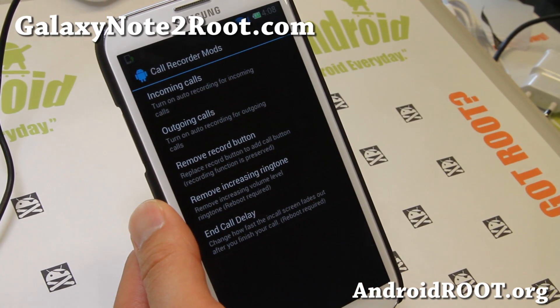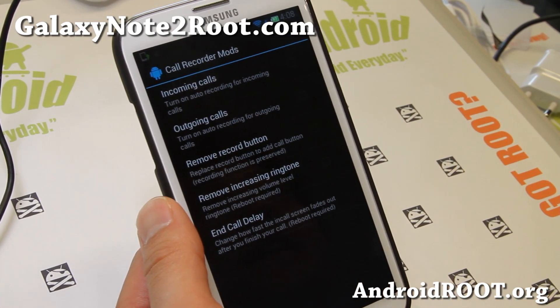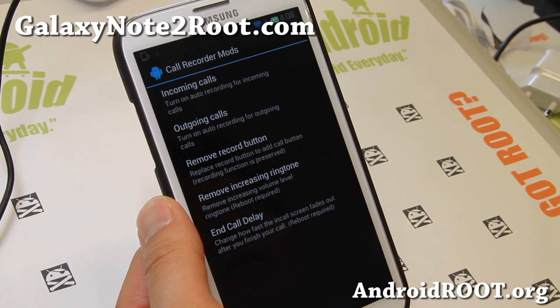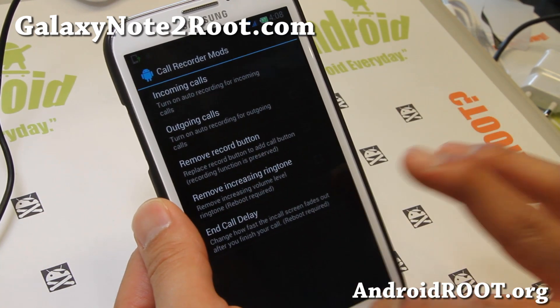There are also call recording mods. You can turn on auto recording for incoming calls and outgoing calls. Maybe you run a call center — all of you guys using the Note 2, just as an example. And there's more stuff you can do here.